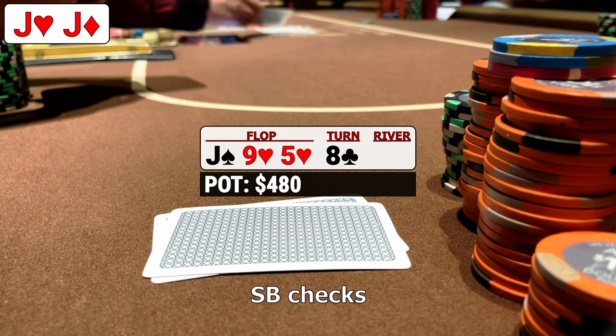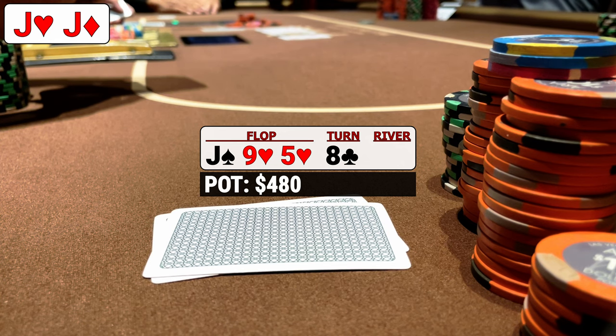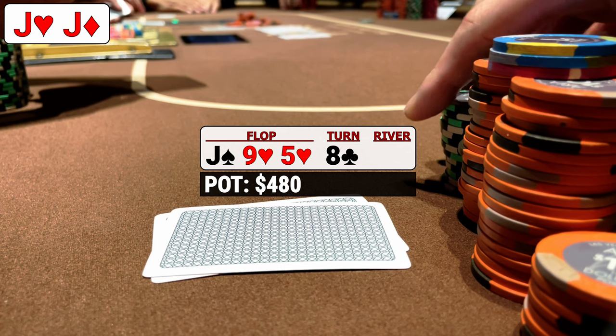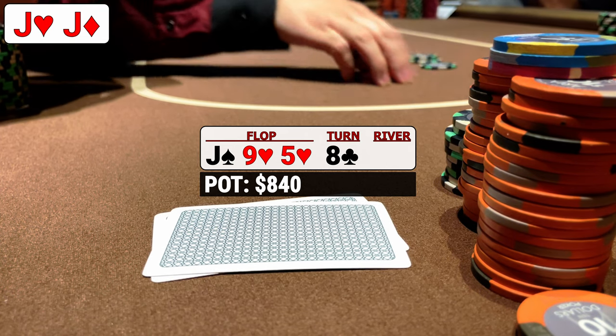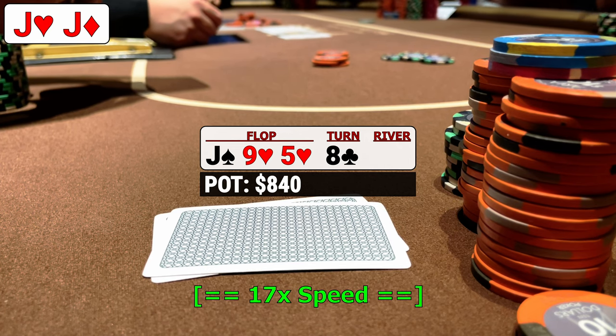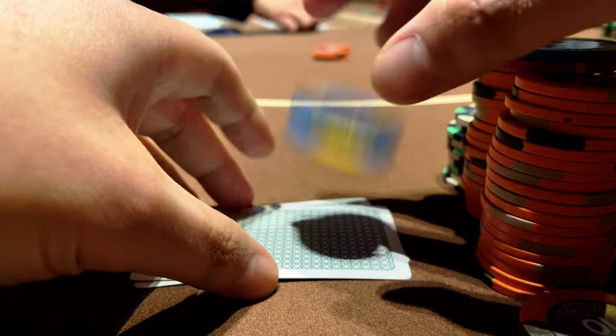The turn is an 8 and the small blind checks again. On the surface this might look like a card of concern as it completes an open-ender like queen-10. However, after weighing our options, we decide that while queen-10 might be a portion of this opponent's range, it isn't heavily weighted. I say that with cautious optimism — on the off chance they do have it, we'll definitely hear back from them when we continue for $360. The small blind goes into a nearly two-minute tank and ends up making what appears to be a reluctant fold. We scoop a decent pot.